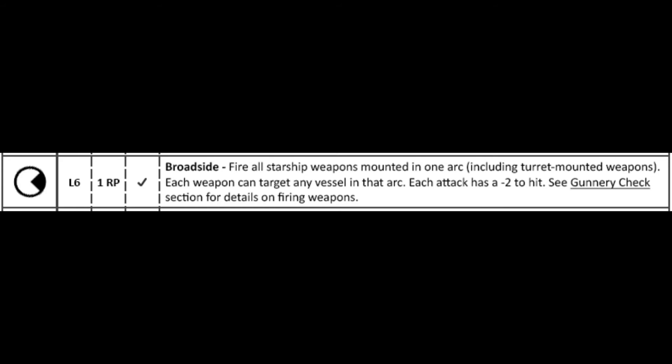Your third action is broadside. You will unlock this action at level six. Broadside is your push action, and it costs one resolve point to perform. You fire all weapons in any one arc, including your turret weapons, at any enemy in that arc, with a minus two on each attack.